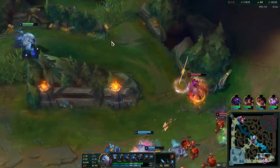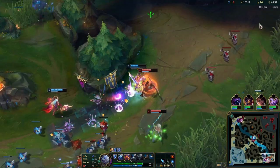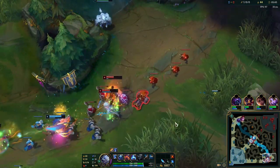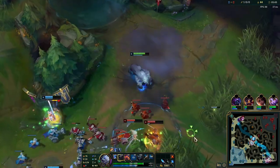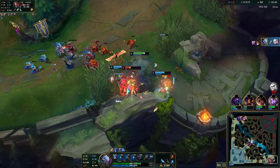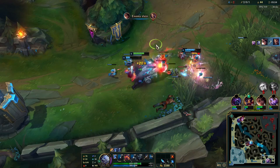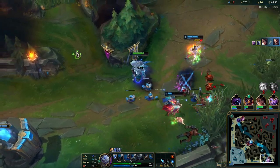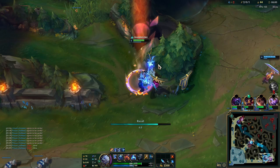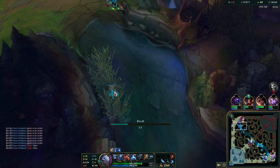After clearing out my bot side so Viego can't steal my camps, I notice this gank potential on the bottom lane. Instead of recalling, which I really wanted to do, I'm going to go for the gank and then recall even if Viego takes my top side - because we just got a double kill down in the bot lane and we're going to get the wave as well, so that's completely fine.